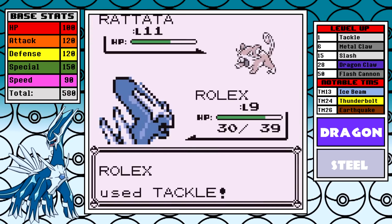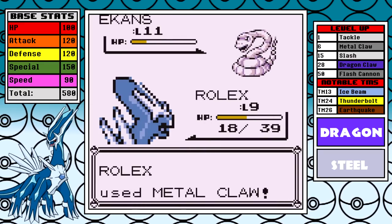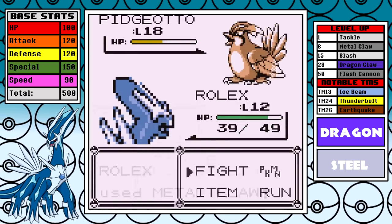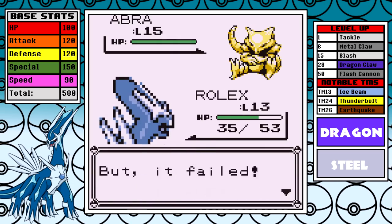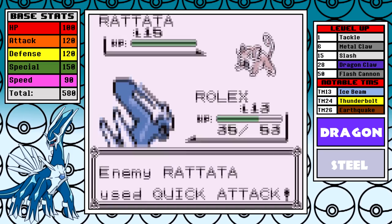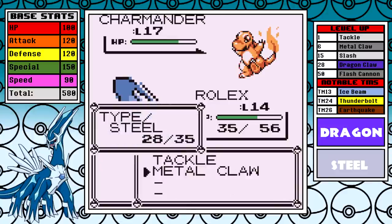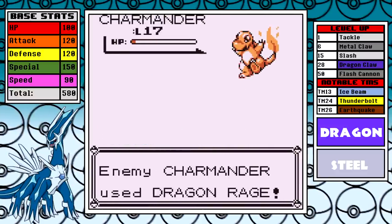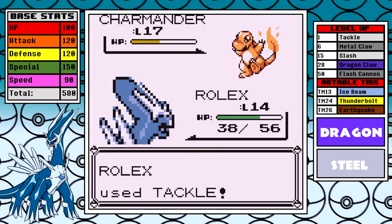The combination of a slow leveling group and the fact that Tackle and Metal Claw aren't powerhouse moves means our time through Mount Moon isn't speedy. Things aren't a struggle, but it takes two turns to knock out even the weakest Pokemon. I still do the bare minimum to save time. Once I make it to Cerulean I'm only level 12, and Rival number two is up. It goes through Pidgeotto, Abra, and Rattata fairly easily.